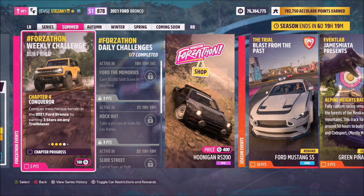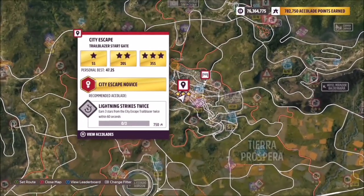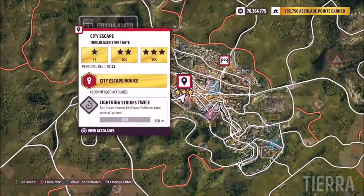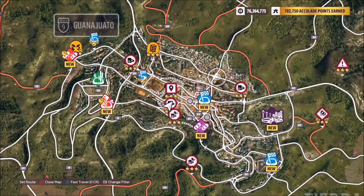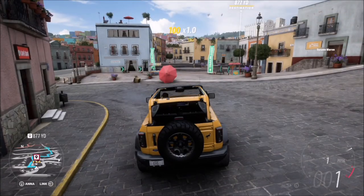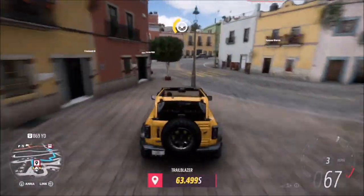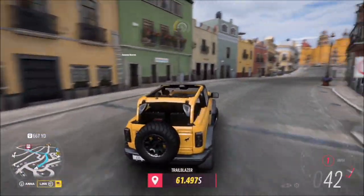Now we move on to the third and final challenge, which wants you to get three stars on any trailblazer. I recommend heading over to the City Escape trailblazer. To get three stars, you need to finish with just over 35 seconds left on the clock. I also recommend putting a pinpoint to where the end of the trailblazer is, since it doesn't do that automatically for you.